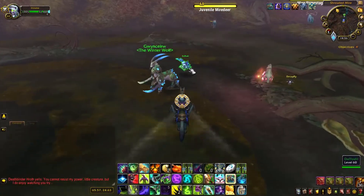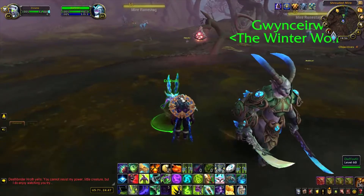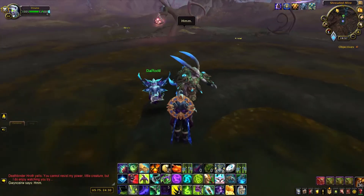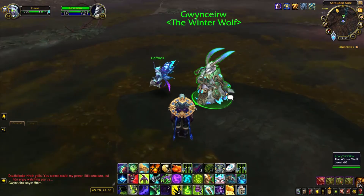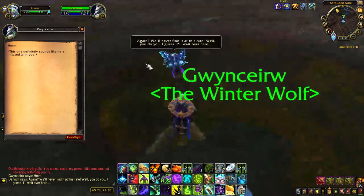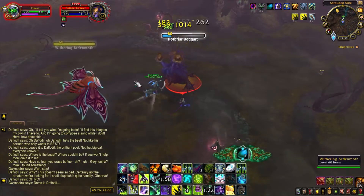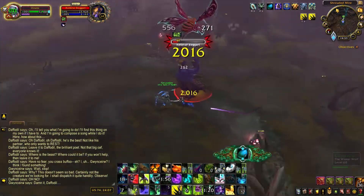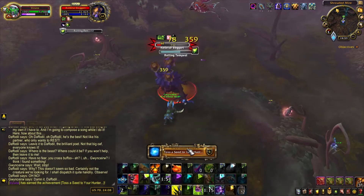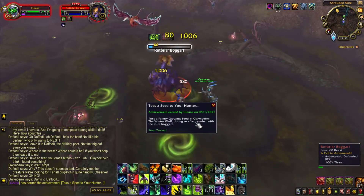At the northeastern corner of Ardenweald, you will come across two NPCs: Gwynceirv the Winter Wolf, who is a hunter of the Wild Hunt, and Afodil, a Night Fae who is a bard. Afodil will ask you to help him search for a monster while the other character is brooding in the corner. As you go around searching for the monster, he will start to sing at one point, which will attract its attention. After the monster is defeated, Afodil will sing you another song — 'Toss a Seed to Your Hunter.' There is also an achievement of the same name associated with this event, which requires you to toss a seed to Gwynceirv during the fight.